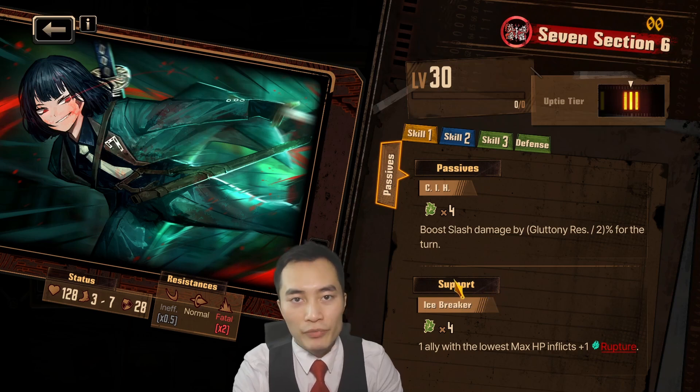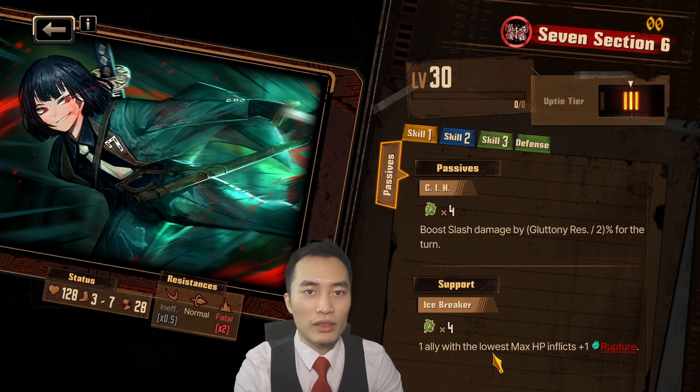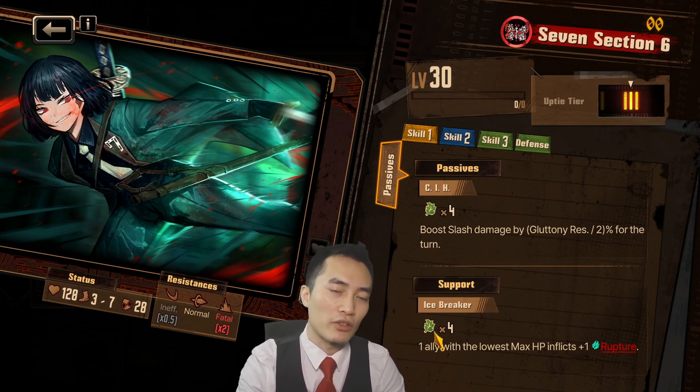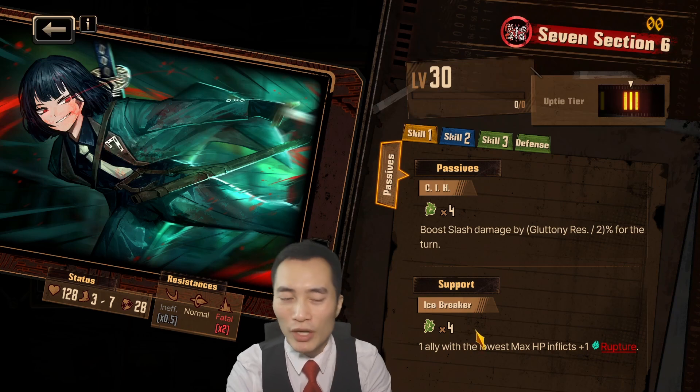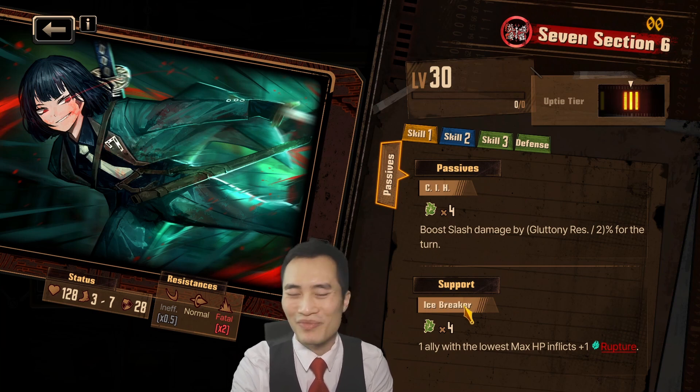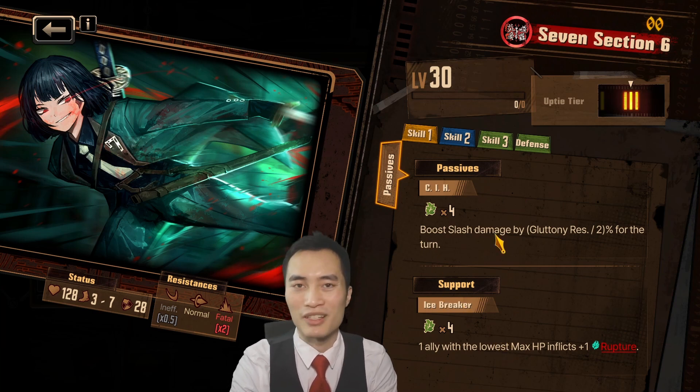Her support is Icebreaker: one ally with the lowest max HP inflicts plus 1 rupture. You really have to build a team around using a unit with low HP. Since Ryoshu will be on the bench, most likely you're going to be using units such as Otis or Gregor. You do have to really work towards making these passives work. Overall, the passive and support are nothing special to write home about — pretty conditional to get going.